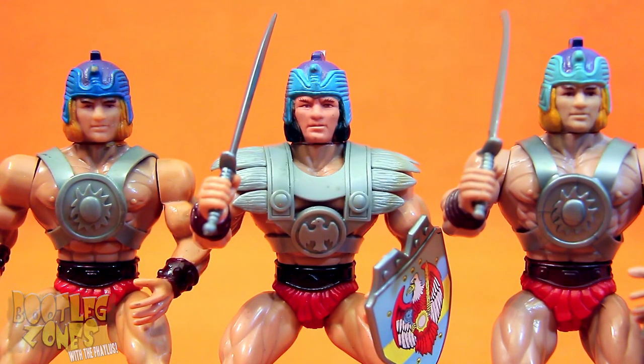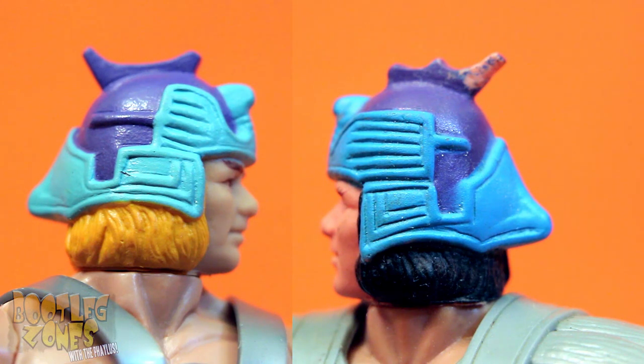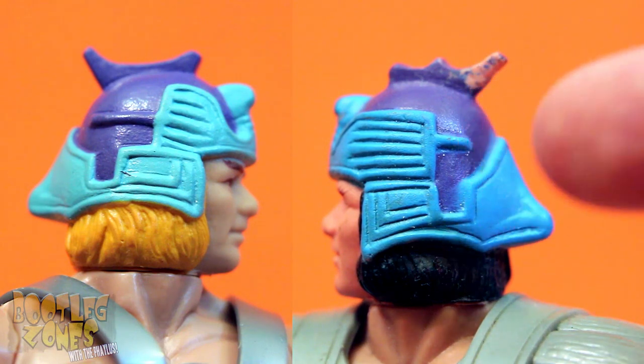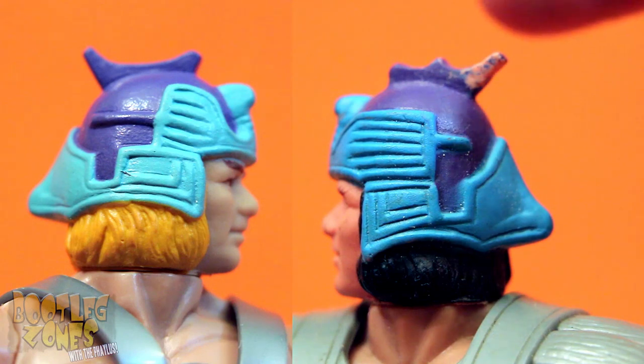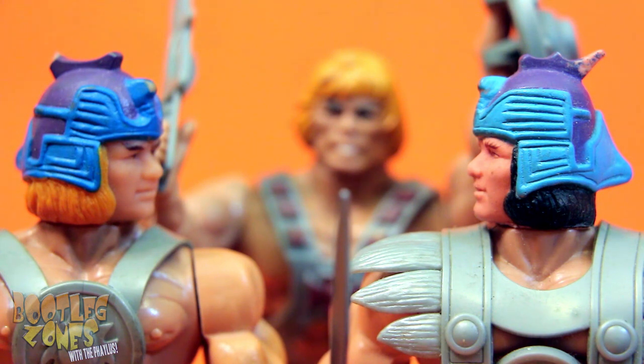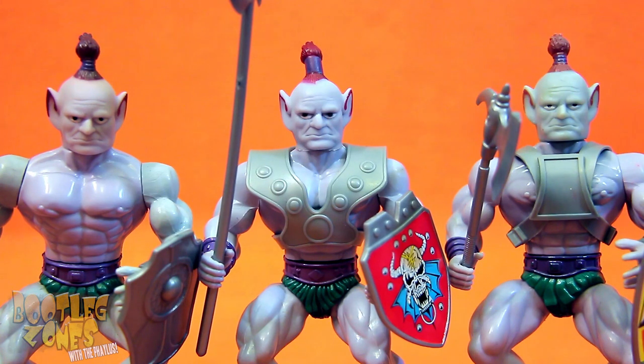Sawhack was the only one with an extensive remold of his head in the Fighters line, because there are slight differences on Magnon as well. A couple of the details on the helmet have ever so slightly been altered — this part now being more flush and the line coming off the back being shorter — and there's a little bump on the top part of the helmet. But of course, the biggest change on this character is that his hair color has changed from blonde to black. Maybe this was done to hopefully not piss off He-Man?